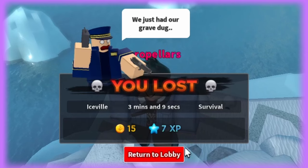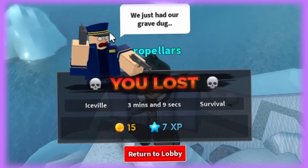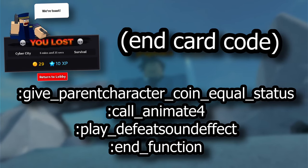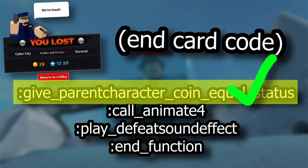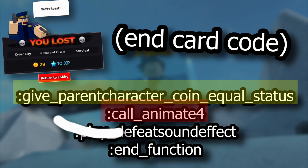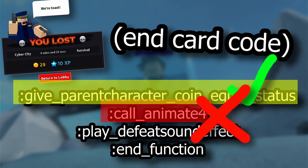But none of this would even matter, except for the way the end card itself is coded. In this circumstance, since the animation is not allowed to play, only the first part of the trigger gets completed, awarding the player the coins. Since the trigger can't fully complete, it repeats, so you repeatedly receive the coins. So yeah, that's how you get infinite coins in TDS.